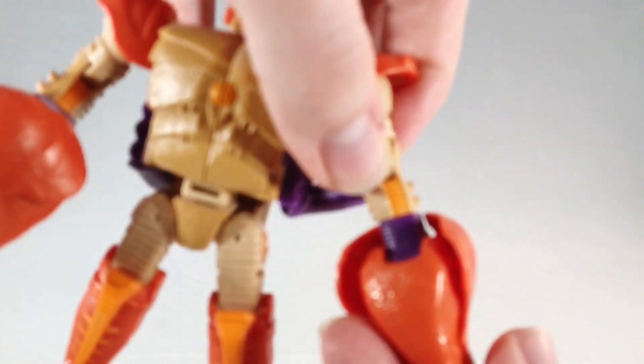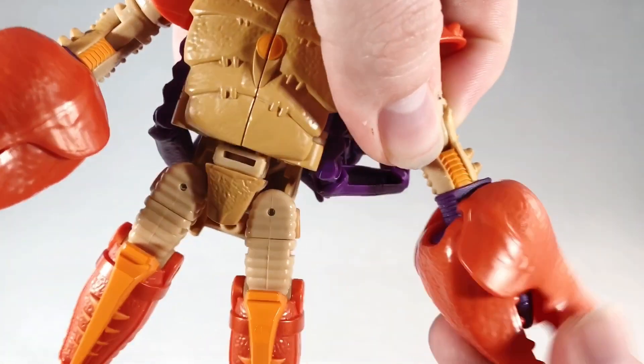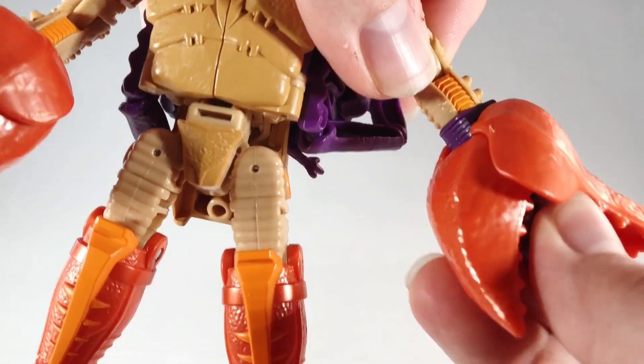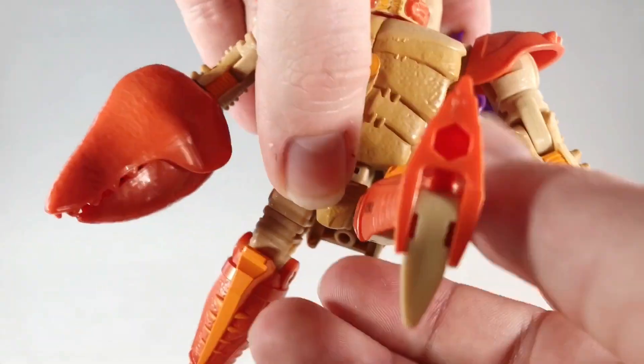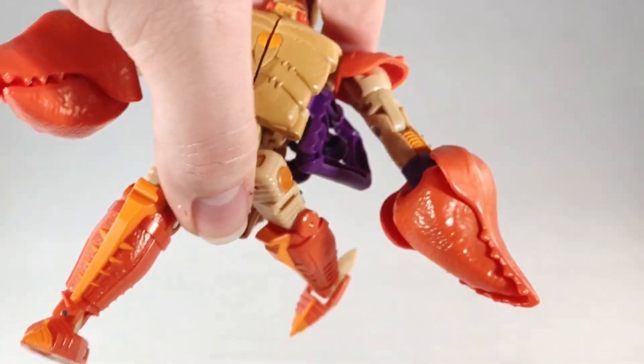His wrist swivels and obviously the claws can open up. You can remove the missile and close it back down. His legs can go out all the way, though not straight back. But if you extend it, you can get it out to a side angle — just because of the kibble on his back.